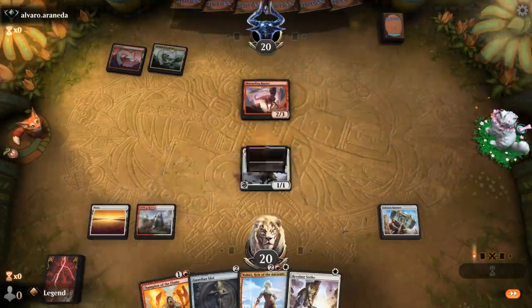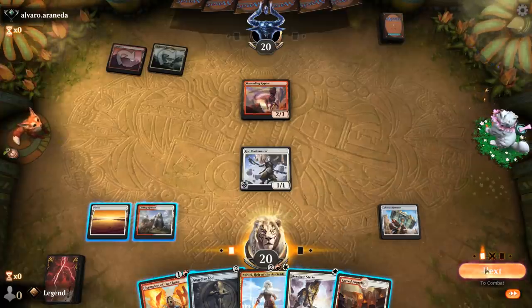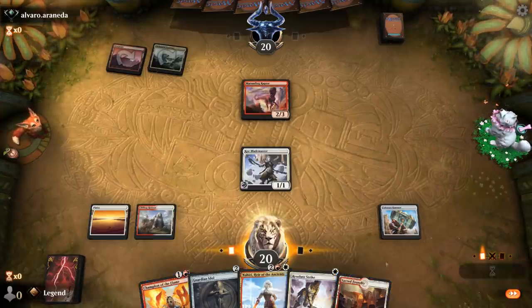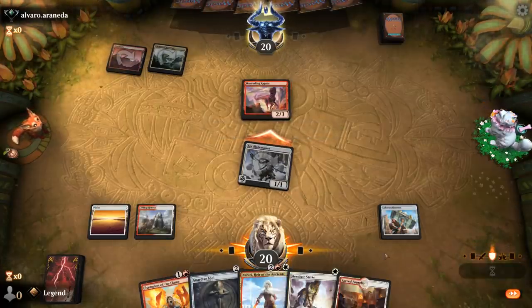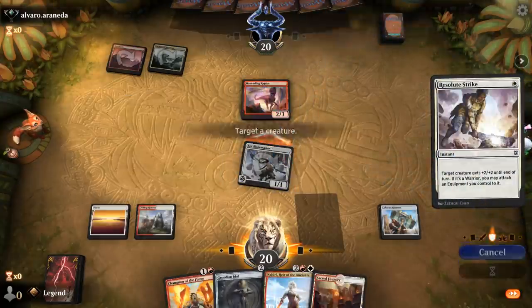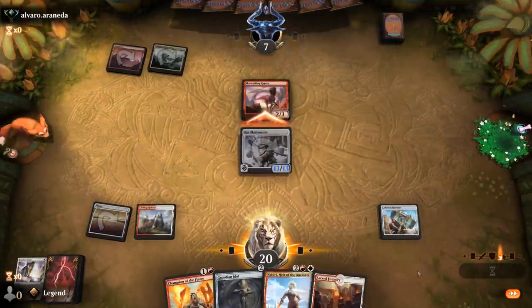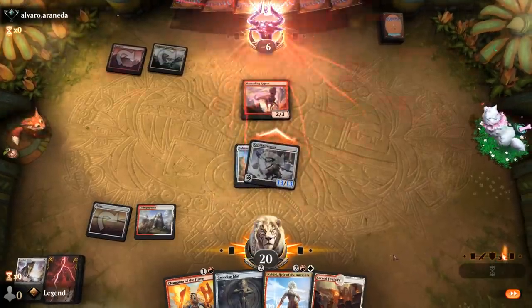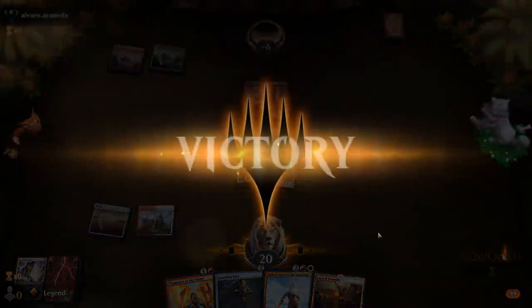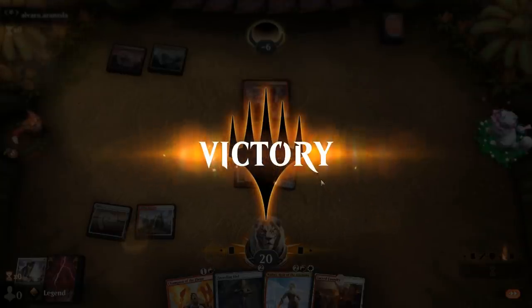Opponent has Marauding Raptor so they are incentivized to block. Let's see if they go for it anyway. And that's game — the hammer just chilling on the side for a second. Core Blademaster with double strike gets in for 26 damage on turn 3. Not bad, on to the next one.